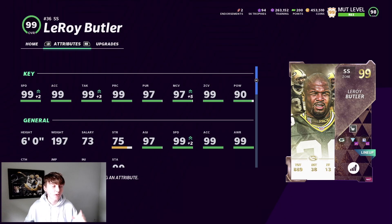Getting right into the card here, looking super solid honestly. He's got 99 speed, 99 acceleration, 99 tackle, 99 play recognition, 97 pursuit, 97 man, 99 zone, and a 90 hit power. 99 zone is great, 99 speed, 97 man is pretty good as well. You do wish the hit power was a little bit higher — 90, you know, it's not great but it's also not horrible. He's 6 foot, so kind of an average height. Just an overall really solid card.